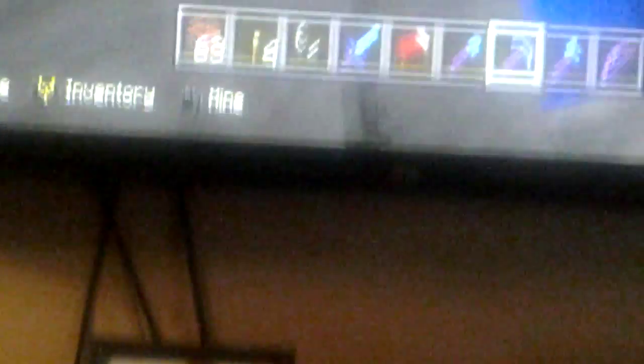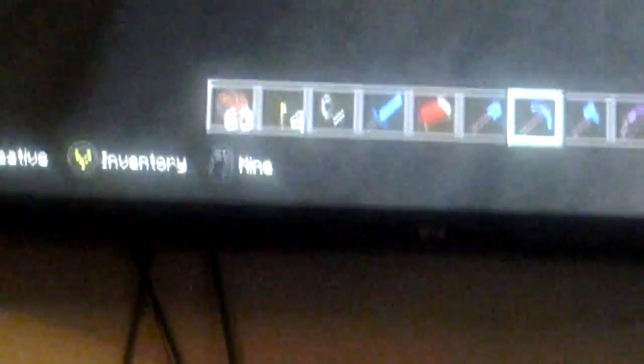Now let me just collect all this stone — more cobblestone, which somehow got deleted. Oh wait, what have I found? I found a gold fountain, which might even be useful maybe.